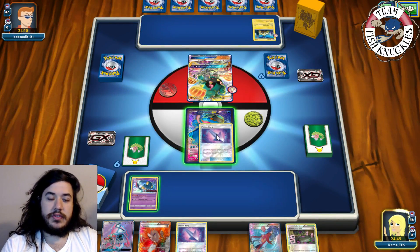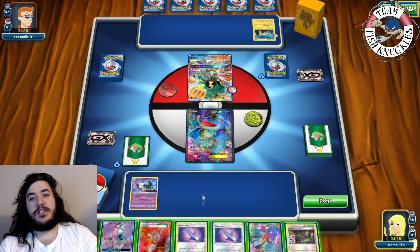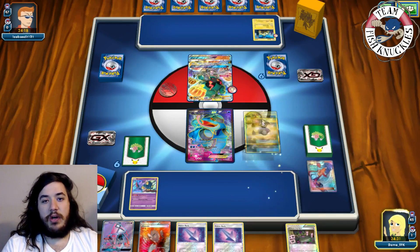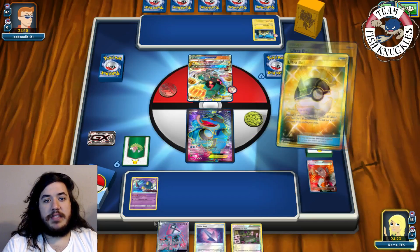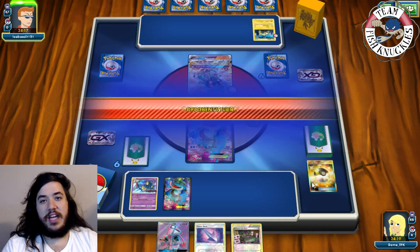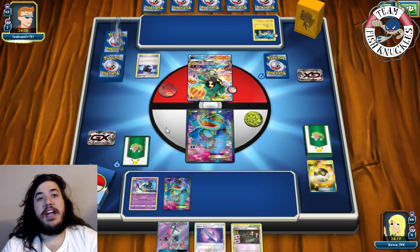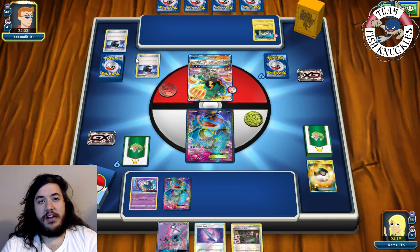We decide to Ultra Ball — discarding the Poison Barb and Lysandre — to grab another Seismitoad just in case, then pass. He starts Double Compressor, discarding Night Marchers — three, four, five, six. He also plays Acro Bike discarding a Pumpkaboo. With that many Night Marchers he can hit hard this turn. I see a Trainer's Mail; without a DC we can't Quaking Punch right now.